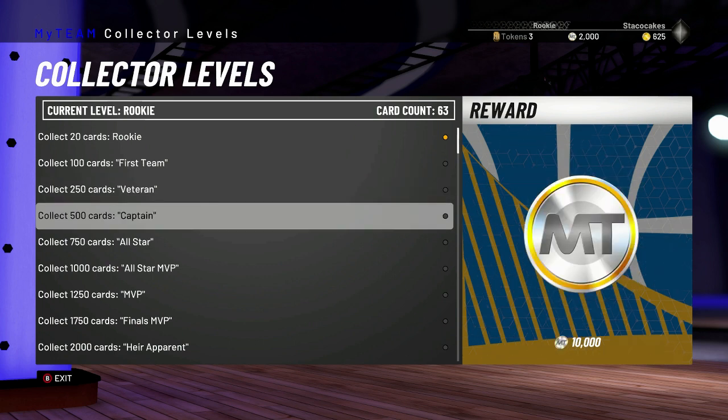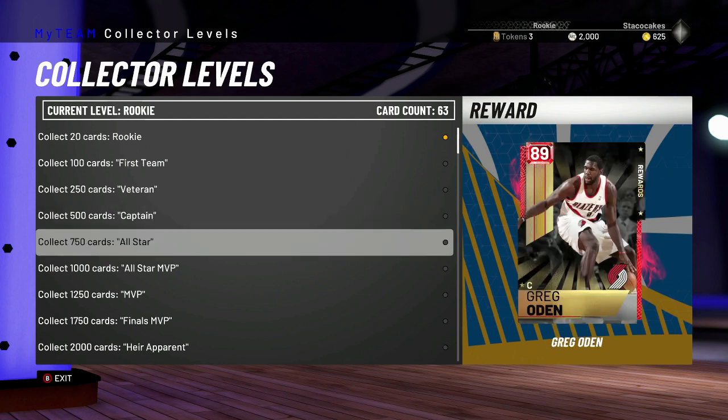Captain gives you 10,000 MT. I believe you need Captain for one of the goals as well, just keep that in mind. All-Star gives you an 89 Greg Odin. If he was not injured, it could have been really, really good.